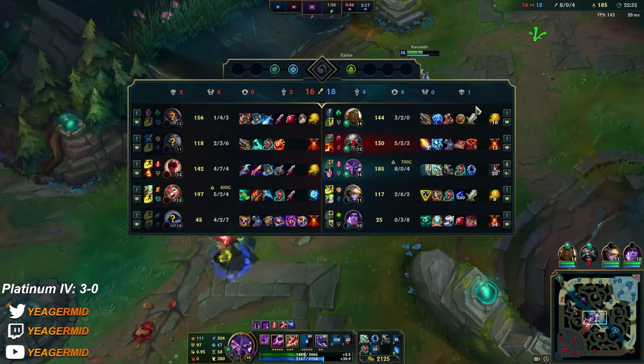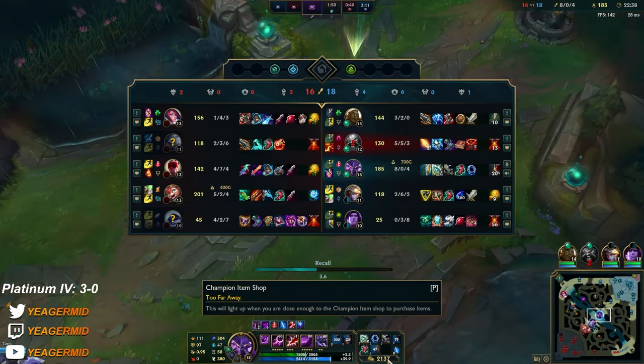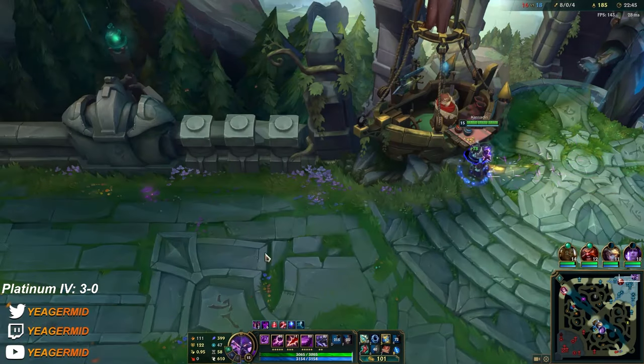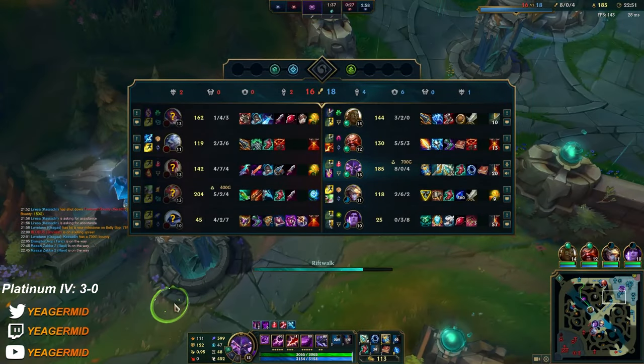You don't have an AD carry practically, but this guy will be just as useful if he went AFK with the way he's playing. Our jungle is good and our top is okay. We are extremely fed so it's on us to carry this game. I'm going to start buying items toward survivability because a lot more MR is coming in.